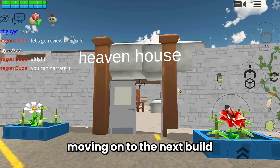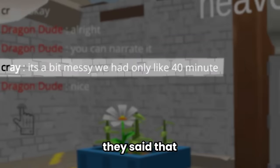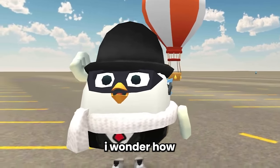Moving on to the next build. This is a heaven house by Kray and his friend Rich Gite. By the way, they said they didn't have much time to finish this build because they only had about 40 minutes. That was a short time to complete the building. When you enter the house, the first thing you see is the big dining table and also the kitchen right there - this looks so clean.